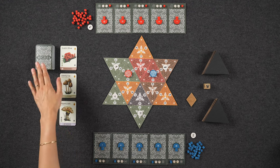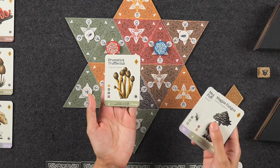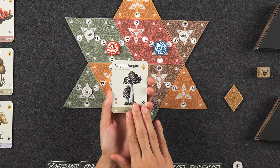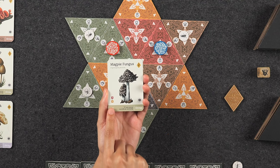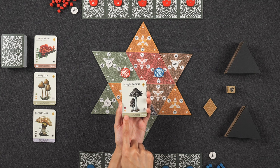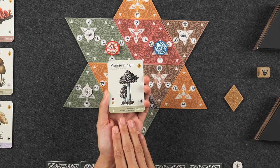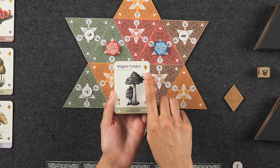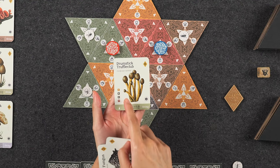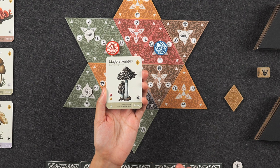The deck is comprised of all sorts of different types of mushrooms that can be found in the real world. For example, in my hand I have the drumstick truffle club, the meadow puff ball, as well as the magpie fungus. In order to grow these mushrooms, you'll need to discard certain types of spores that are listed at the bottom left-hand corner of the card. The number of points you score is at the top right-hand corner of the card, and these points range quite a bit. My drumstick truffle club will score me six points when grown, but it also requires me to spend four types of spores, whereas my magpie fungus only scores me two points but only requires me to spend one spore. The number at the bottom right-hand corner of the card tells you how many spores this mushroom will be able to produce once it's grown.